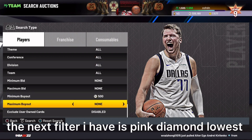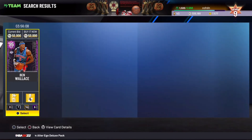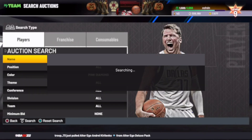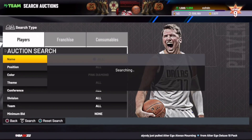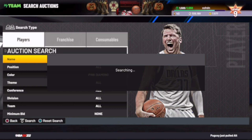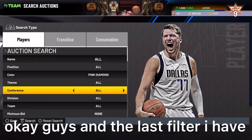The next filter is Pink Diamond Lowest. The cheapest Pink Diamond card is Ben Wallace, going for around 50,000 to 55,000. Set the max buyout just high enough that only a few Ben Wallace cards start appearing, so you only have to scroll over one card. You'll probably see a lot of cheap Ben Wallace's and Gilbert Arenas's, but you never know — you might see a Vince Carter for cheap. This is probably the most consistent Pink Diamond filter and the fastest way to get a snipe.